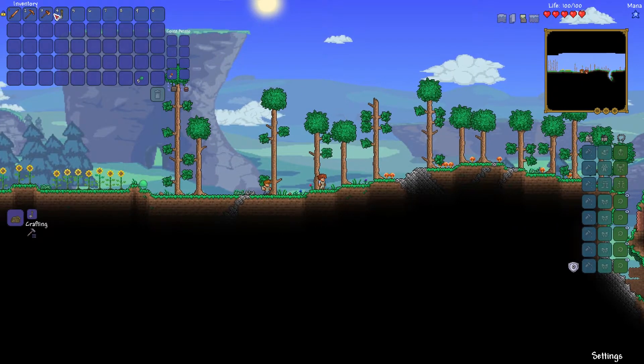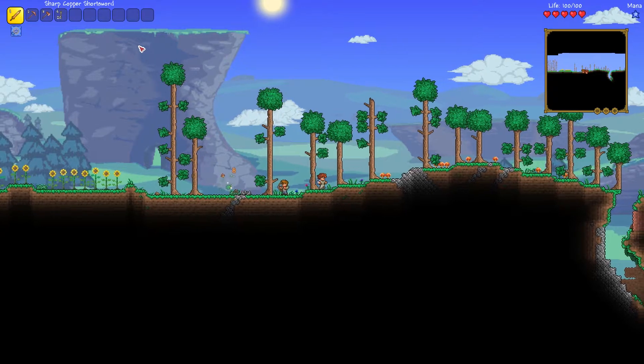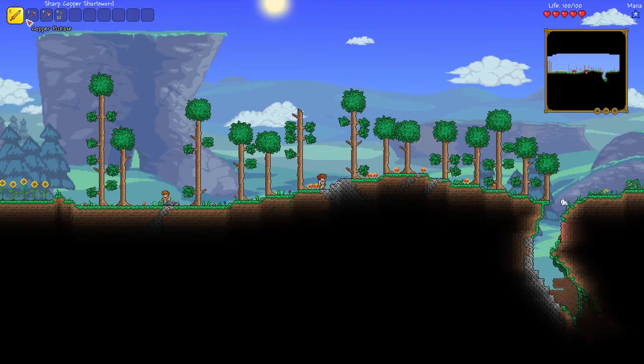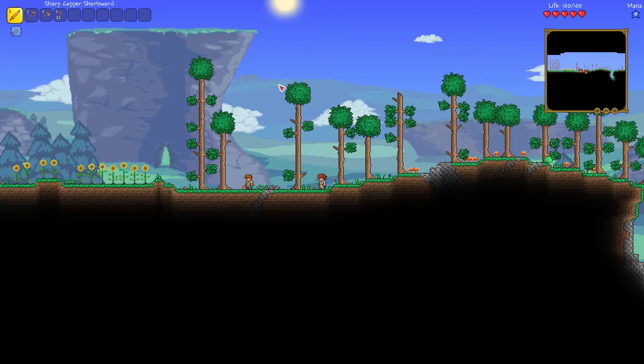Something you might have noticed is that the top row is numbered 1 to 0. This is called the hotbar, and even if you close the inventory interface the hotbar is still visible. You can equip different items in the hotbar by left clicking. You can use the scroll wheel to move and highlight different items, and you can also press 1 through 0 to select them directly.